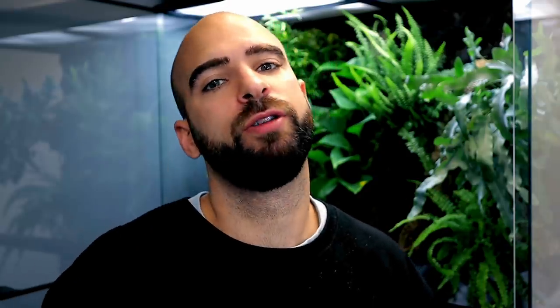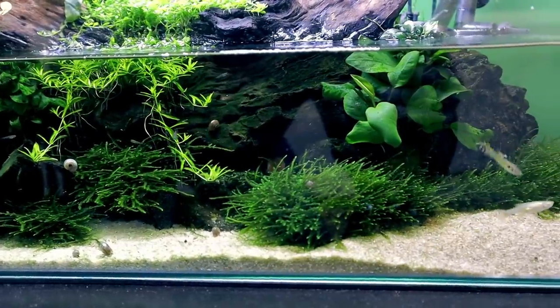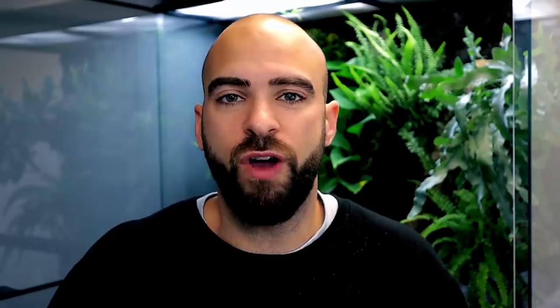I want to do something really simple - just a nice rocky background, clear open sand in the foreground, and then you'll really be able to see those guppies popping against it. Proper guppies - not endlers. I've got endlers going on in the nano pond, but in this scape I want to have real guppies, lots of males, lots of females, really colorful ones - just to see what sorts of breeds and colors we get.